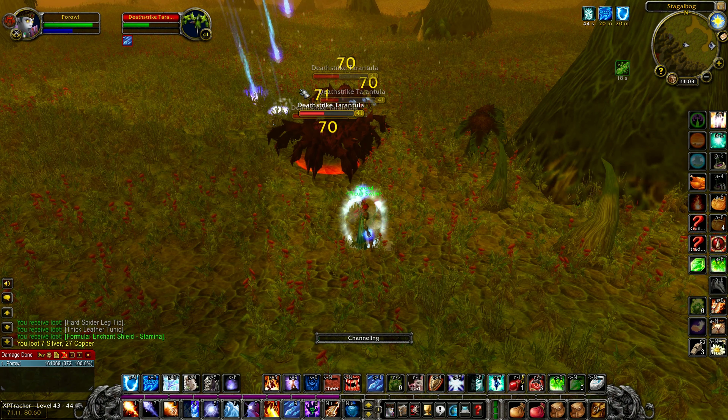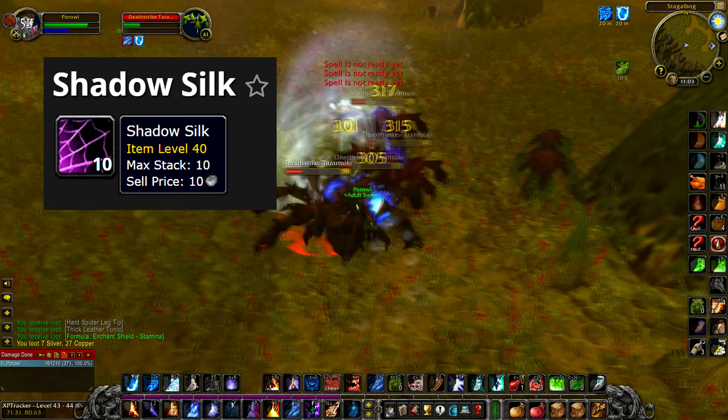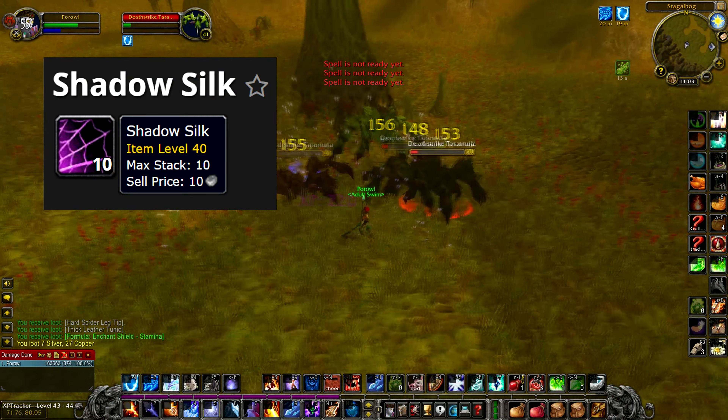These spiders are good experience and also drop Shadow Silk, which is worth 25 silver each on my server's auction house because it's used for crafting.